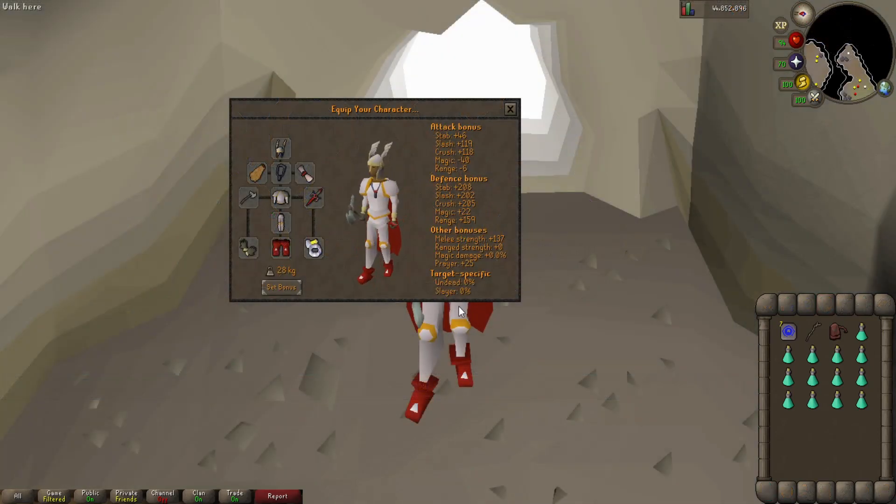The next thing I want to touch on is my gear. I do have some prayer-favorable gear including the proselyte chest and legs, because I will be using Protect from Melee for the entire one hour — I think that is the best method for this monster. I do have some DPS items such as the berserker ring, the nezihelm, and the amulet of fury which has a decent prayer bonus. I could have worn the proselyte helmet however I did want some more DPS, so I went with the nezihelm.